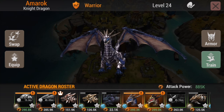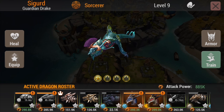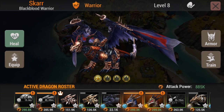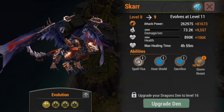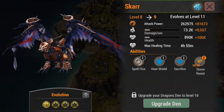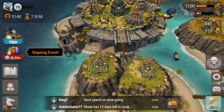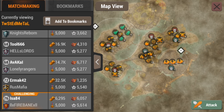I can actually go ahead and upgrade all these dragons right here that need a den level 16. I've hit Scar level 8 - he's pretty strong at the moment, he's at 262,000 and his next level is actually going to go up 81,000, so that's pretty impressive. But I need to upgrade my den, so let's do a raid right now.